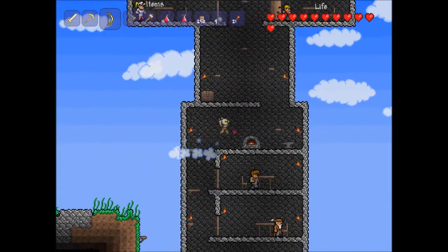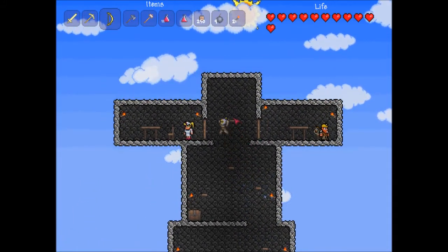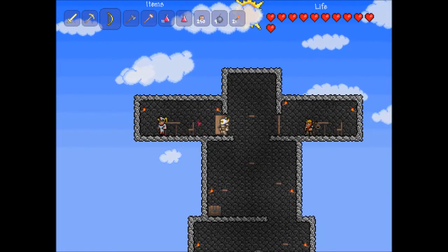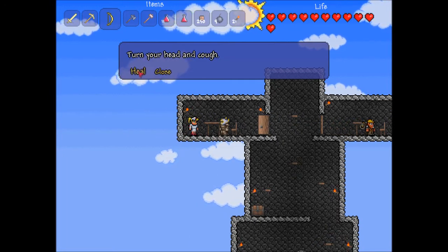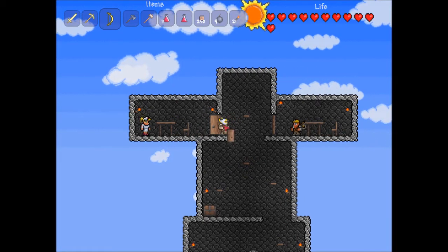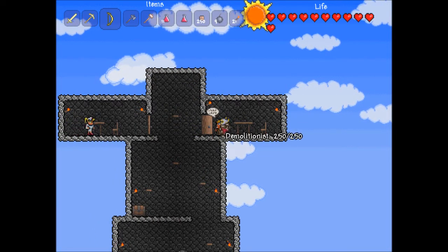I expanded up here — let's take a look. I got two NPCs: the nurse and the demolitionist. To get the nurse, all you have to do is collect one of those crystal hearts and have room for her. She heals you — for every health point you're missing, it costs one copper to fix it. The demolitionist comes after you use your first bomb.